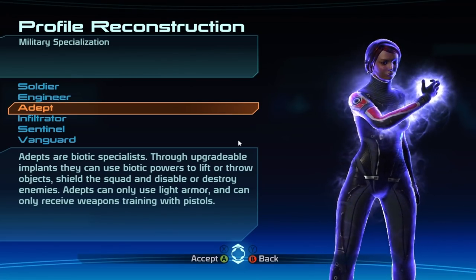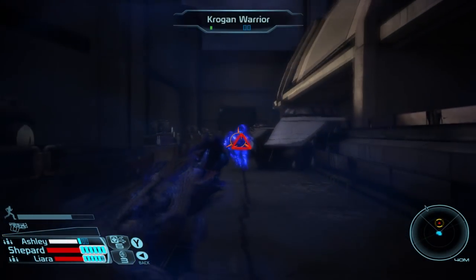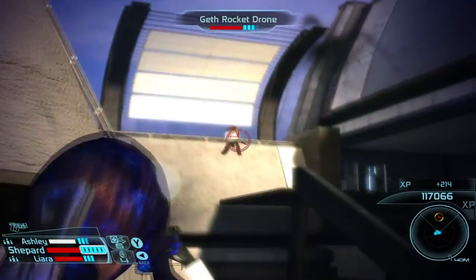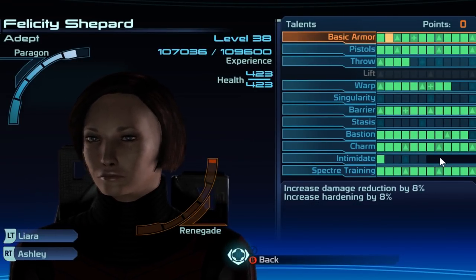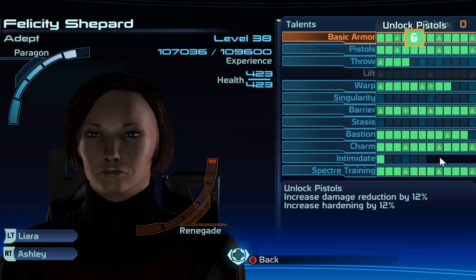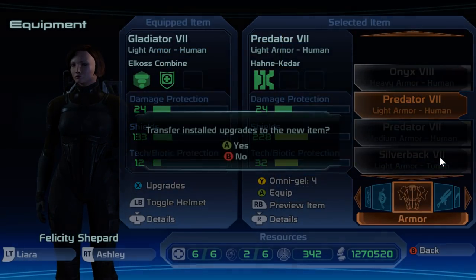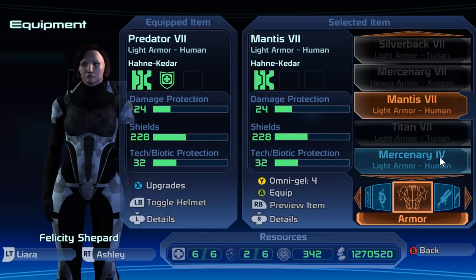In the original Mass Effect, combat for Adepts revolves around the rapid and frequent use of biotic powers to debuff and stagger enemies. They receive the lowest weapons training, only able to train in pistols, eventually gaining access to the Marksman talent which improves fire rate, accuracy, and reduces overheating. Adepts also start out with the lowest health and armor rating of all classes. To improve this, they can spec into the passive Basic Armor skill tree, which increases Shepherd's resistance to damage and unlocks the Shield Boost ability.